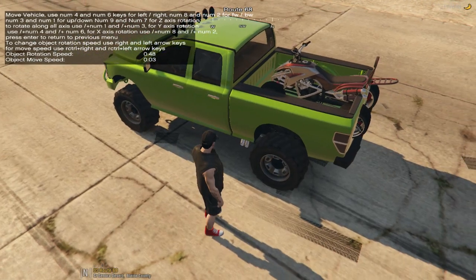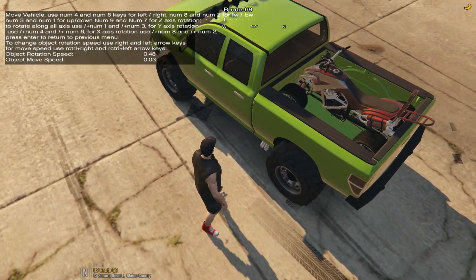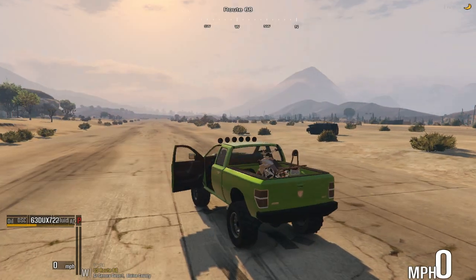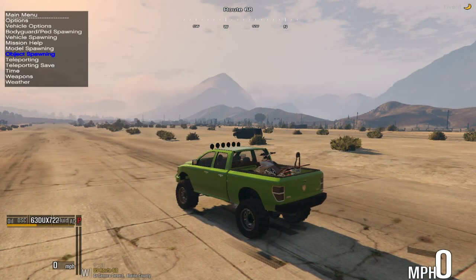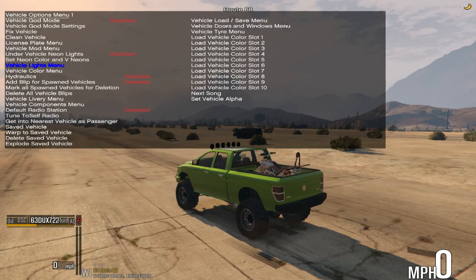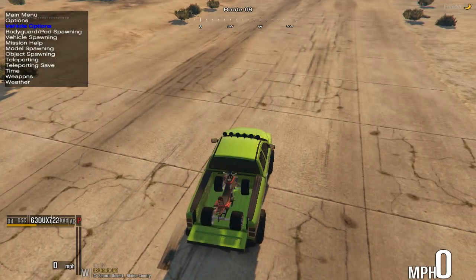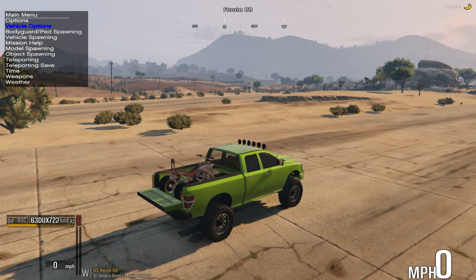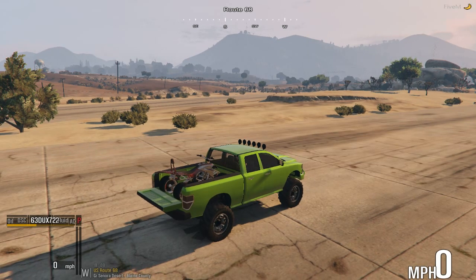So we'll go ahead and put that back in the truck. It looks like it's a little bit too long, but it looks a lot better. You can even drop the tailgate — go to Vehicle Options, Vehicle Doors, Open Trunk. There you go. Now it looks like we're actually hauling it. The tailgate sits up a little bit higher than the truck, but as you can see we now have the four-wheeler loaded up.